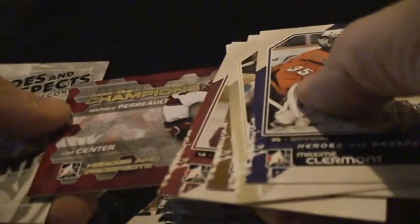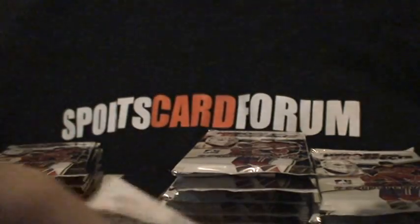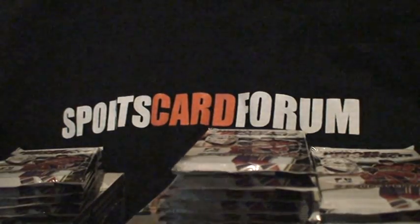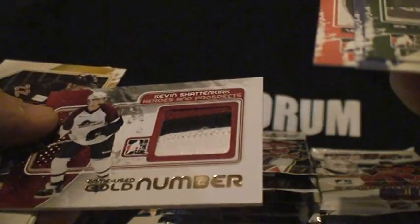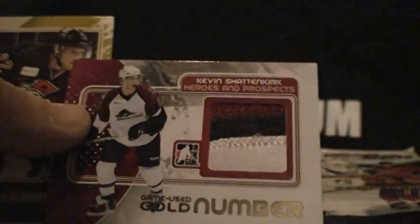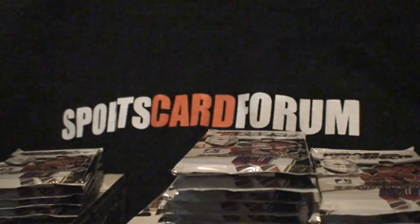We have Matthew Perrault as a decoy and base. What do we have here? We have a three-color and it's a gold — game use gold — Kevin Shattenkirk. So that's got to be really low numbered, and it's a sweet looking patch. Very nice hit there.